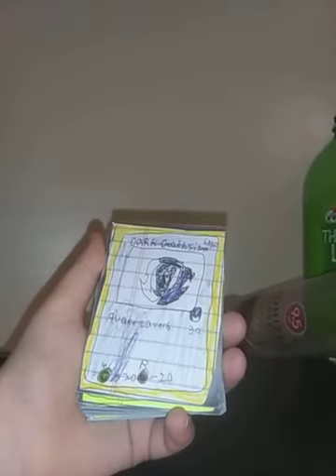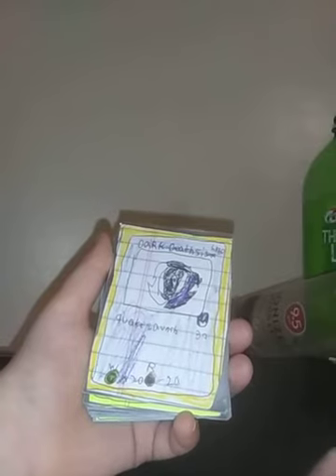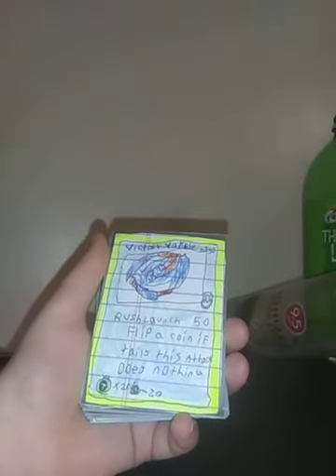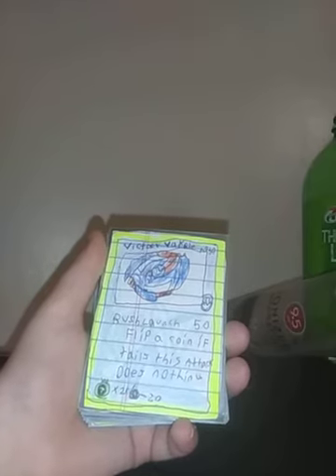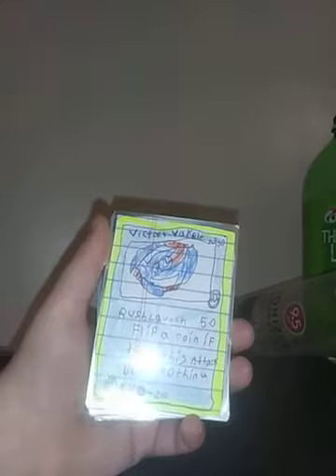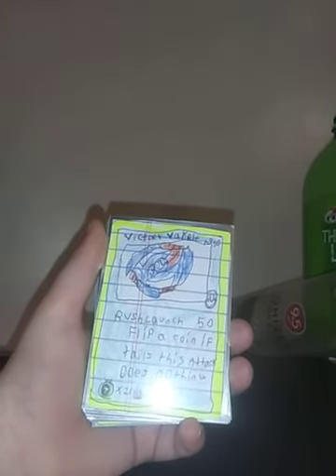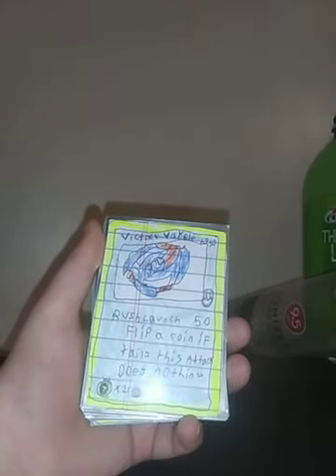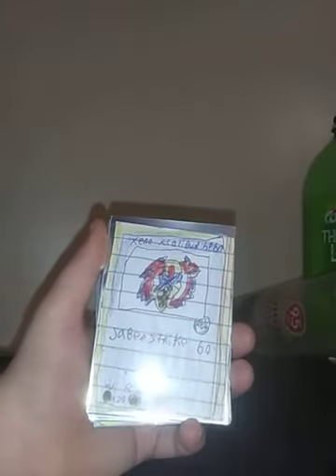Dart Death Cipher, HP 50, Attack Type, Quick Launch 30, Weakness: Defense, Resistance: Stamina. Victory Valkyrie, HP 50, it's an Attack Type, Rush Launch 50 — flip a coin; if they resist Attack, does nothing. Weakness: Defense, Resistance: Stamina.